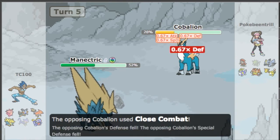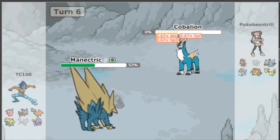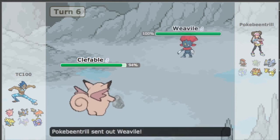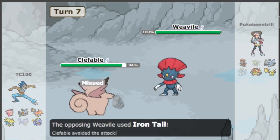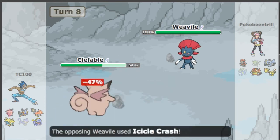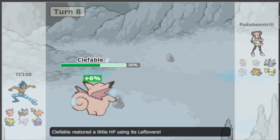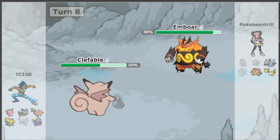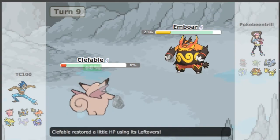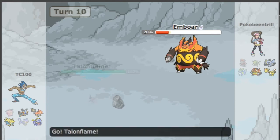I didn't want to take the chance of him going for Iron Head and hitting Clefable. So we go into Mega Manectric. He actually hits with Close Combat, and at minus one defense, that did a good chunk. But since he went for that, his defenses are lowered, so that is Cobalion out of the match. That means I can go with some Stealth Rocks. Right there, he missed an Iron Tail — that really sucks because Iron Tail would have actually knocked out Clefable. So now he's forced to go with Icicle Crash, hoping for a flinch, but he never gets that. So Clefable not only gets up its Stealth Rocks, but we're able to go with a couple of Moonblasts.